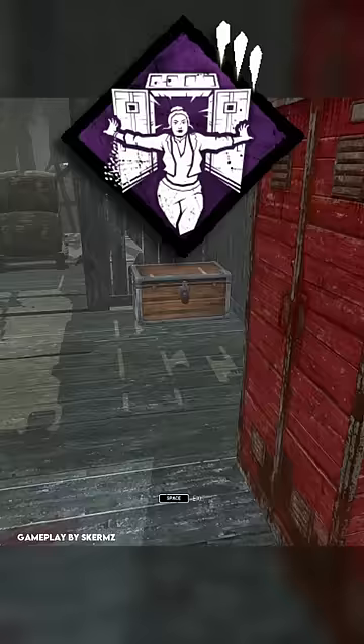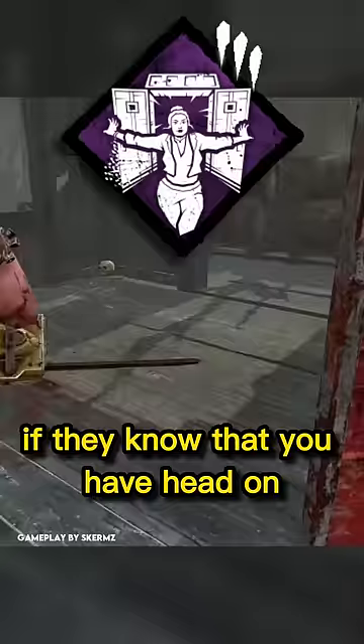The next spot is Head-On. Good killers will start to bait lockers if they know that you have Head-On. And unfortunately, with Head-On, you kind of need to make an entire build around it.